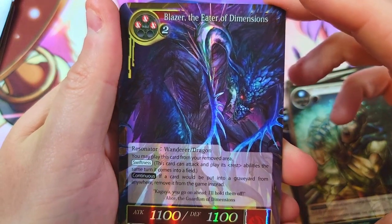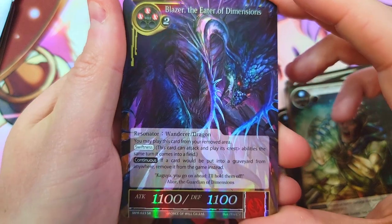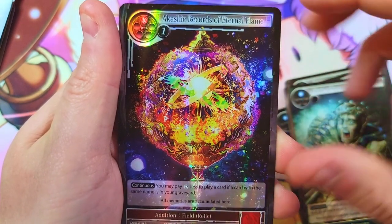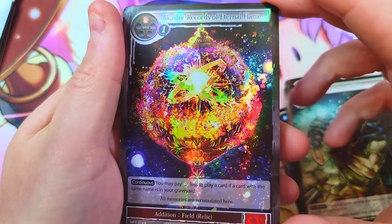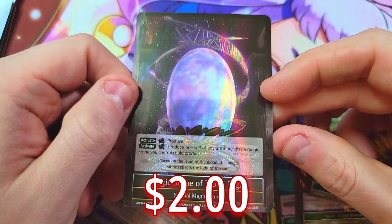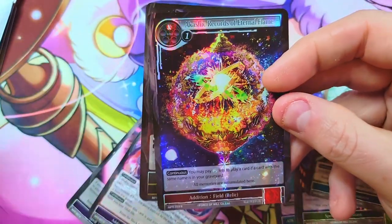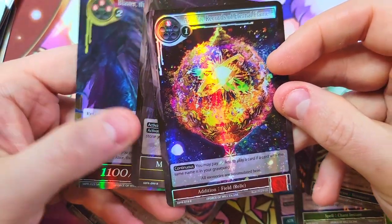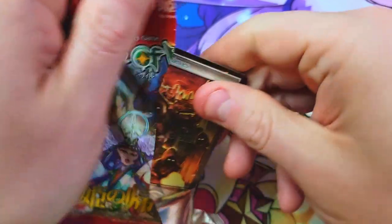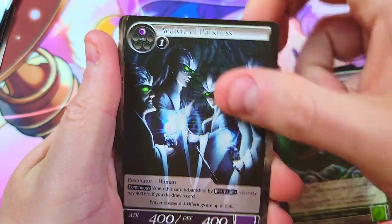We got Blazer the Eater of Dimensions, the crazy looking monster dragon — 1100/1100 — with the Ashiac Records of Eternal Flame behind it. Wait — we got another foil here: Magic Stone of Moonlight was right behind that. So we got a three-banger in that one, a triple threat foil. Pretty sick, I'll take it.